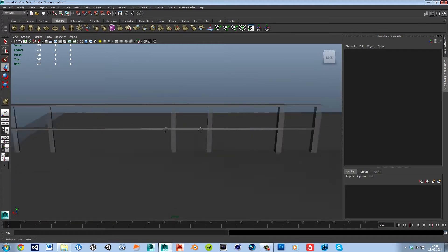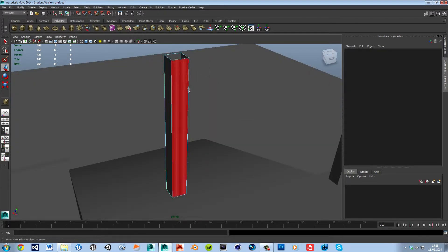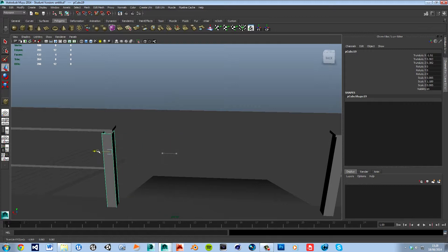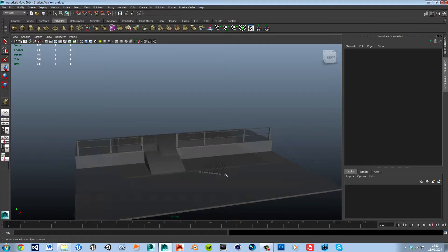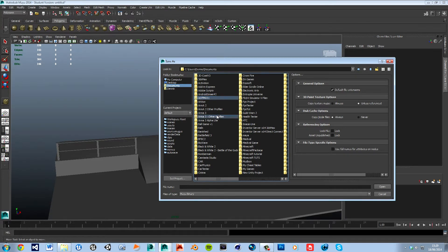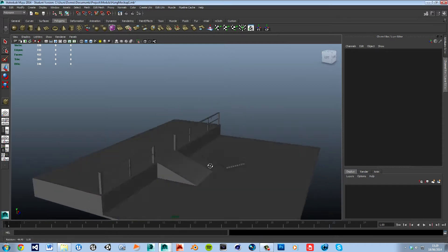Now that that's all done, I'm going to go ahead and save. I'm going to look for that folder - I just called it 'project' in my documents. Inside that folder we made a 'models' folder, and I'm just going to save it as 'hang markup'. Let's carry on.